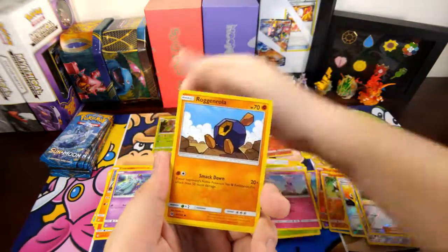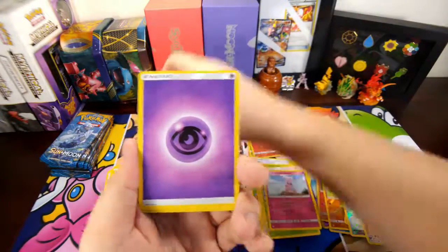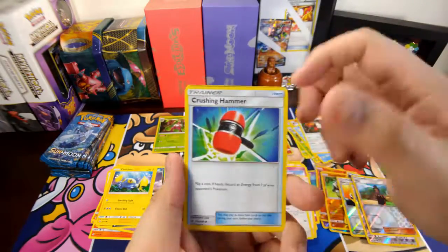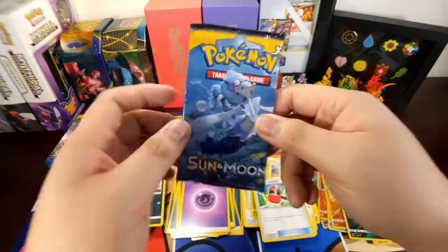Crabrawler, Mareanie, Rockruff, Alolan Rattata, Chin and Chu, Psychic Energy — first Lillie, nice! Heard-ear, Crushing Hammer, a little Meowth, and a Cloyster as the rare.